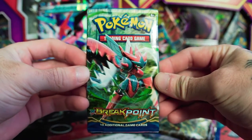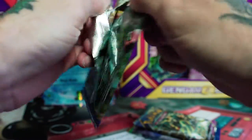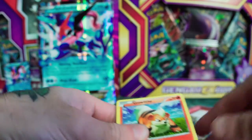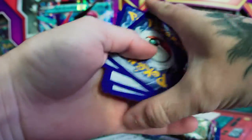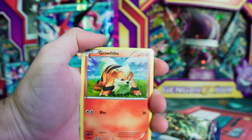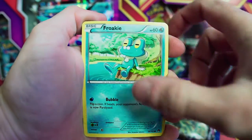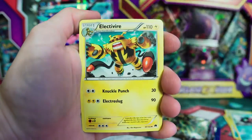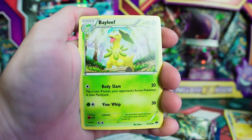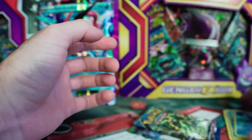We'll hop right into the first pack here — Breakpoint. To start it off we have a Growlithe, Clefairy, Froakie, Chikorita, Shelder, Psychic's Third Eye, Electrivire, Bayleaf, Reverse Psyduck, and a Non-Holo Golduck.